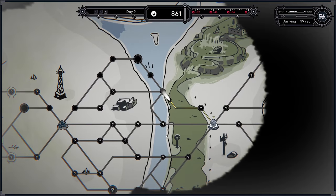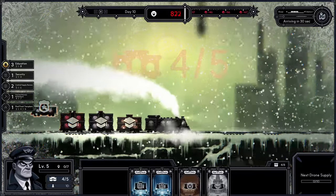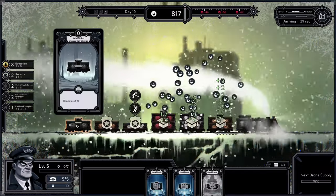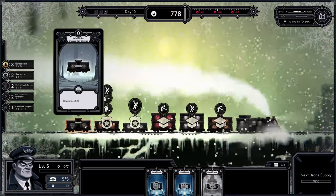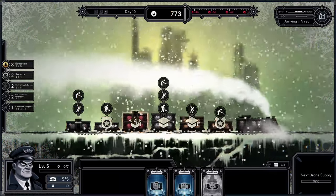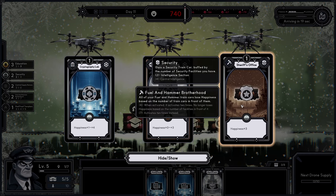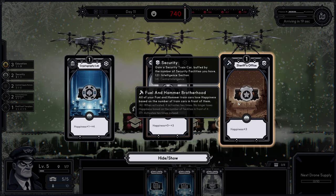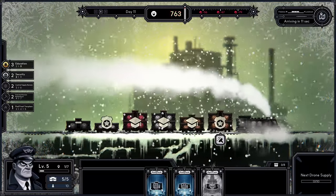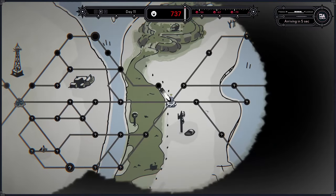We go into a bad zone and we very much want to just pass by as quickly as possible — we just want to get out, and this direction is a lot faster. Now we have an information room which grants us 10 happiness each time. This wants to be in the front — each person there grants 10 happiness.